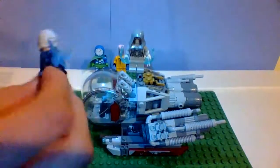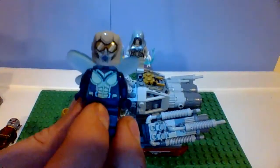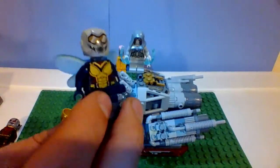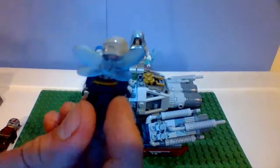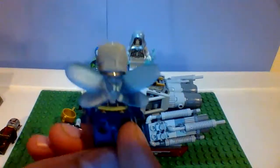Moving on to the Wasp — another not great minifigure that no one liked. The body, or the torso, is kind of pretty movie accurate. They used the fairy wings when they could have used the galaxy squad wings, and it just kind of made people mad.